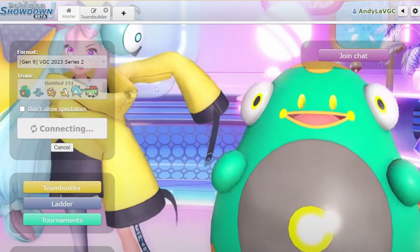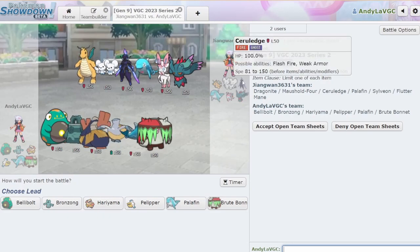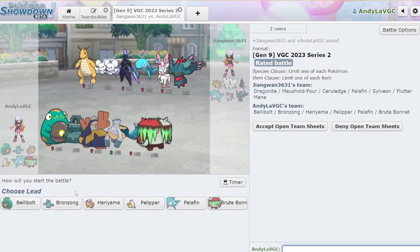We were so close. Alright, so we got time for one more. I think if I had Bullet Seeded the Fluttermane, we would have won — that's my bad. Or maybe I should have gone Sucker Punch Parabolic Charge — that probably would have been the better play. Is Palafin good here? All these Tera Grass Pokémon are really grinding my gears. Bellybolt's big problem is it can't hit Grass types — it does not have moves to hit Grass types with.